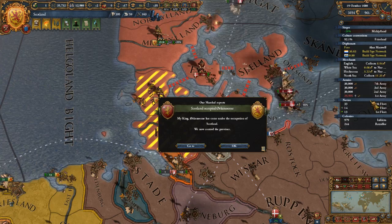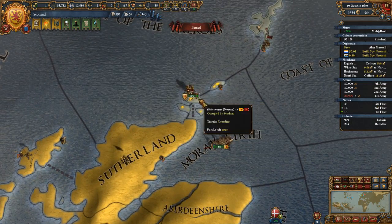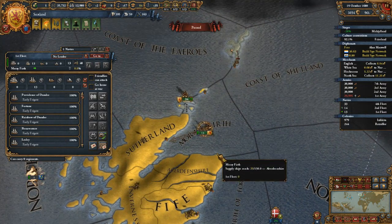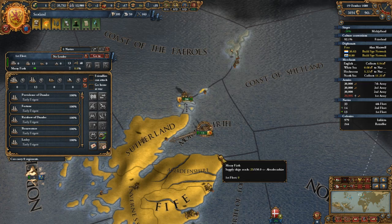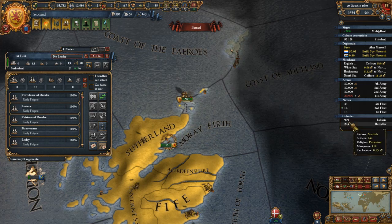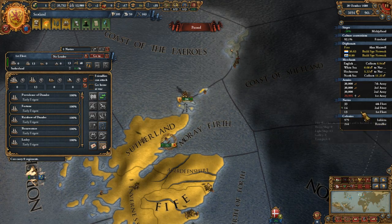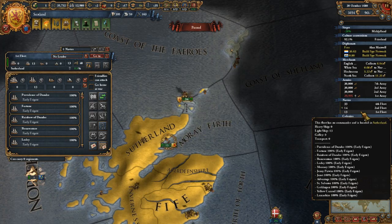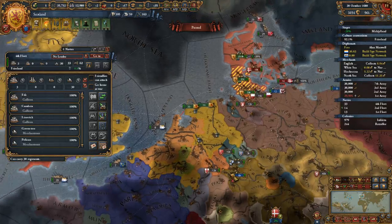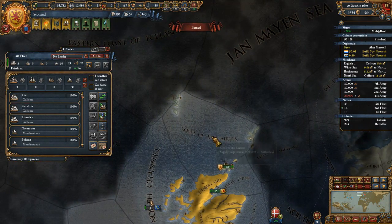Do we have a third army somewhere else? Yeah, I thought we had one up here and we do indeed. These are our light ships — what are they doing here right now? We are in trade in Lübeck and doing nothing much. Where are you guys? The transports are here. I was thinking of stationing you up here.